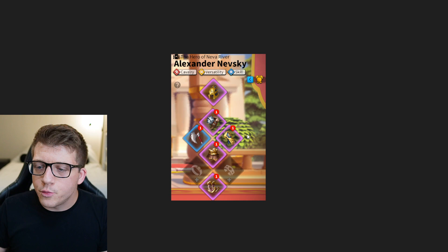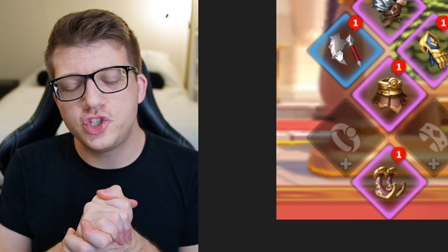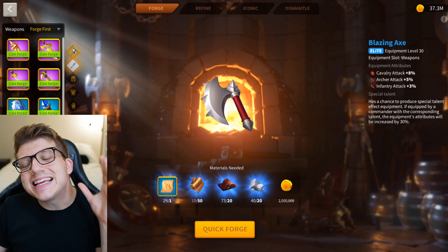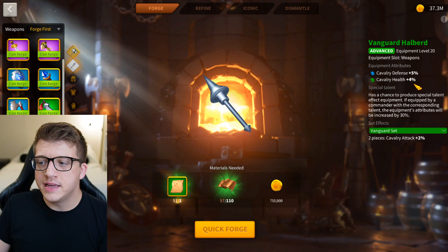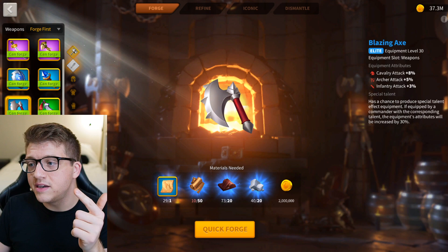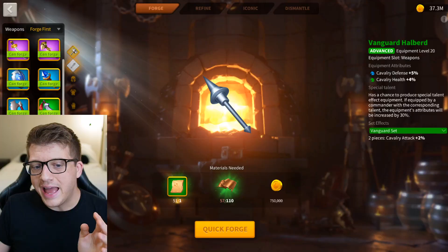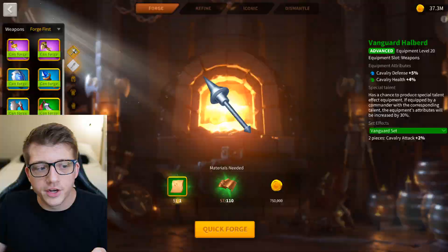Next let's take a look at his Nevsky. So now we've seen four sets of cavalry gear, and none of them are fully talented. This Nevsky build is okay for a non-talented set. You see the boots — which I think is a mistake — but then you see the Blazing Ax. Just no. It's got cavalry attack, I get it, but just look at the Vanguard Halberd without the talent — it's 9% of stats, and they're better stats. Defense and health are just better than attack. And it's cheaper — it's blue. You don't even need the cavalry attack set bonus for it to be better than the Blazing Ax. Lilith just straight up made a green piece better than a blue piece.